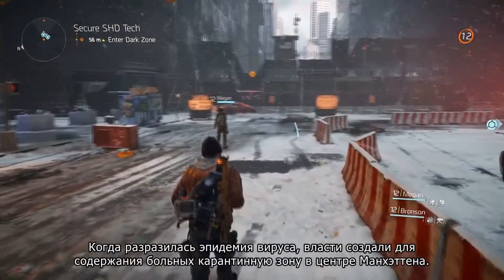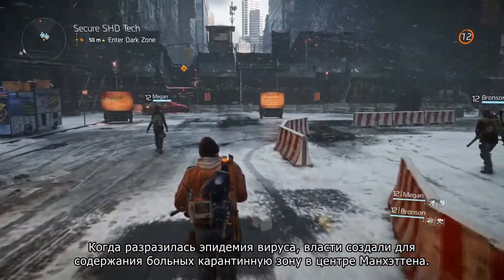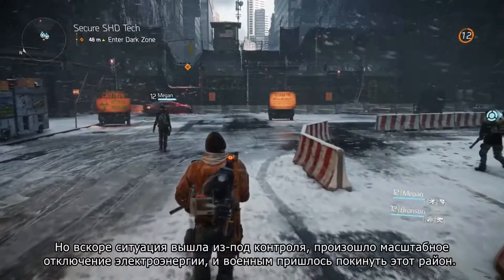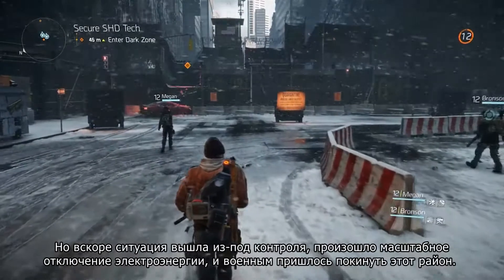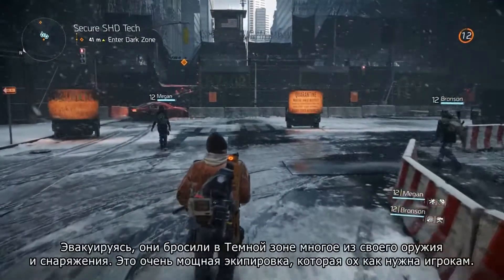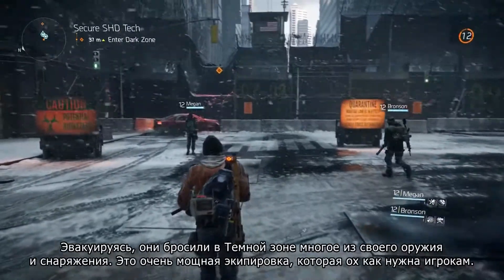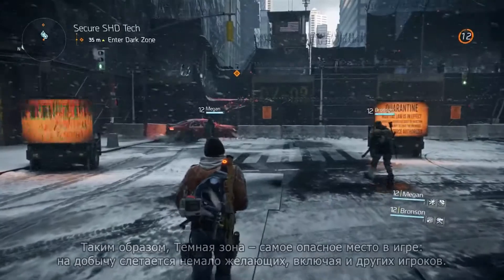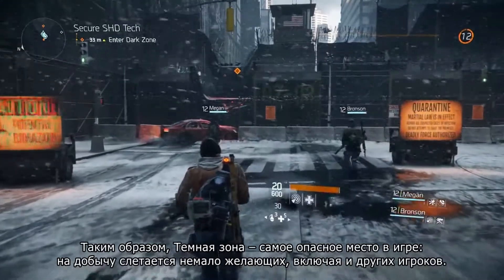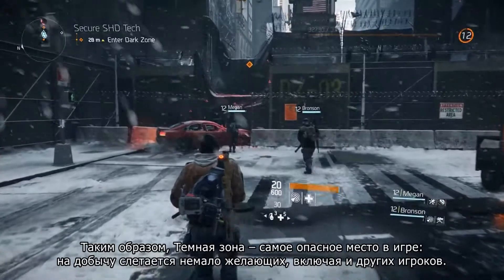After the virus broke out, the dark zone was originally set up as a quarantine zone in the middle of Manhattan to contain the sick, but things rapidly went out of control and there was a massive blackout and the military had to evacuate. They had to leave their most powerful gear and weapons inside the dark zone, so this loot is extremely valuable to you as a player. But this also means that it's the most dangerous place in the game — this loot attracts a lot of attention, including other real players.